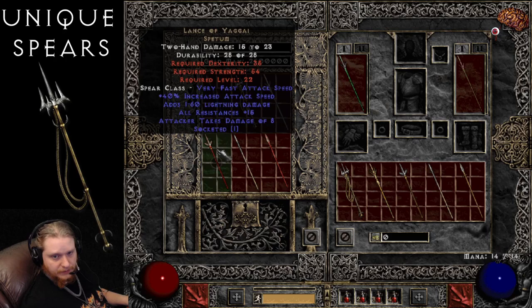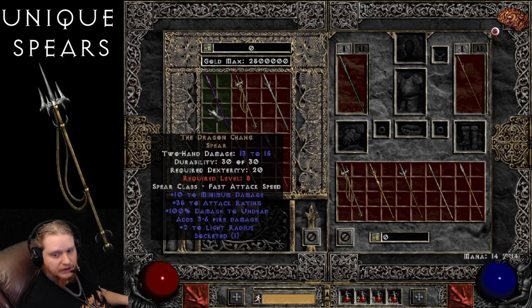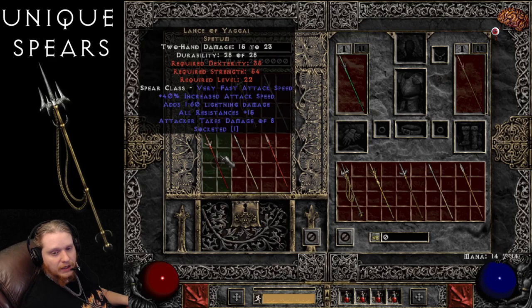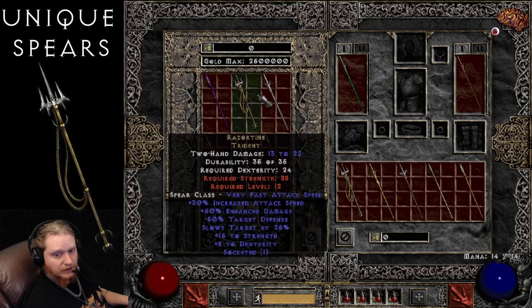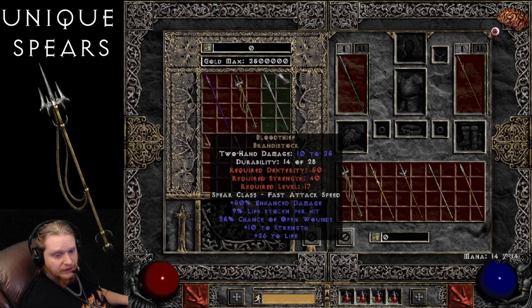Next on the list is the Lance of Yagai. It has 15 to 23 damage, has much higher strength and dex requirements. Level 22 requirements, so we're getting into the higher level Spears. Has a very fast attack speed, thanks to plus 40% increased attack speed on it. Has 1 to 60 lightning damage, all resistances plus 15, and attacker takes damage of 8. None of these effects vary at all. Very interesting that so far we've had almost no variance on any of these, with the exception of the Razortyne Trident which varies in the damage — none of these have varied on any of their stats so far.